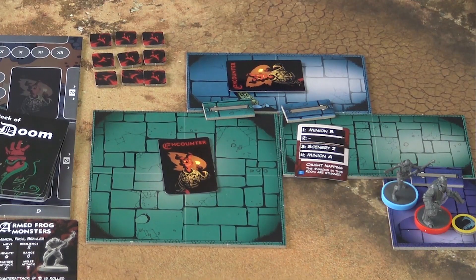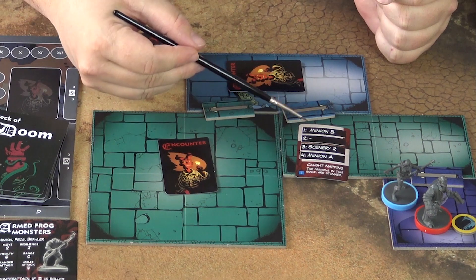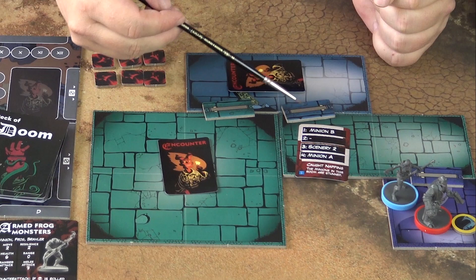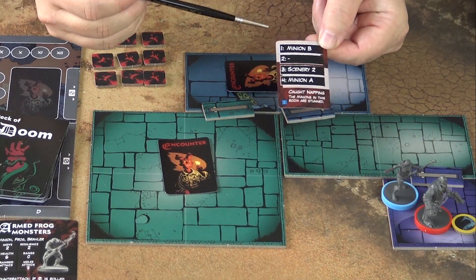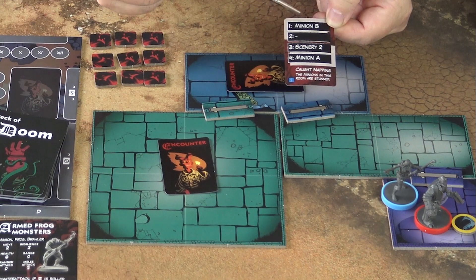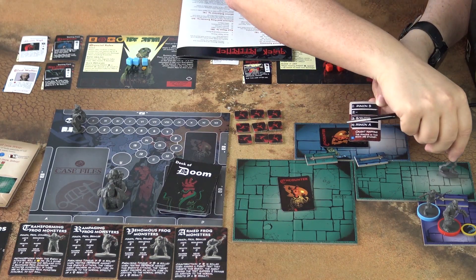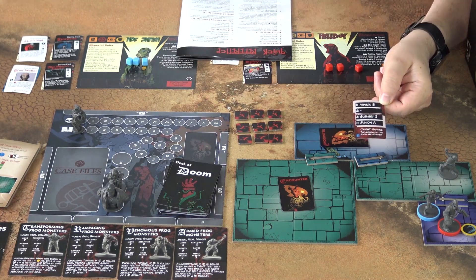Opening a door reveals the encounter card. Each encounter card has four red slots labeled one to four and will tell you what you put into each area. This room specifically has only two areas, so we put one and two into the first one and three and four into the second. Slot one contains Minion B — a rampaging frog monster. Number two is nothing. Number three is Scenery 2.